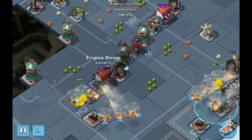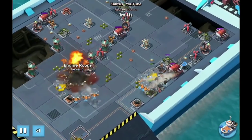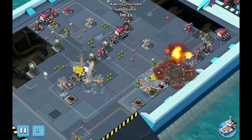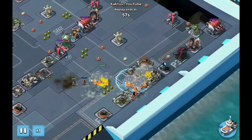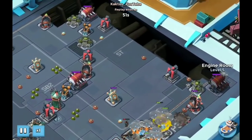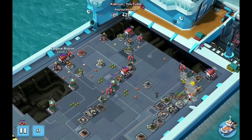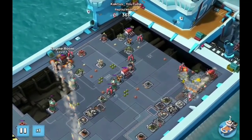The troops go to the middle engine room and take that one out. I think they also took out the boom cannon. Then I flared over to the right, cleared a few more buildings, and cleared toward the top engine room — going just under the gun line to clear these cannons and the two engine rooms.